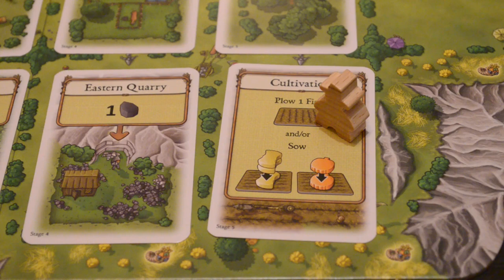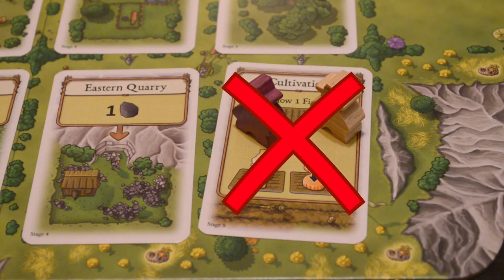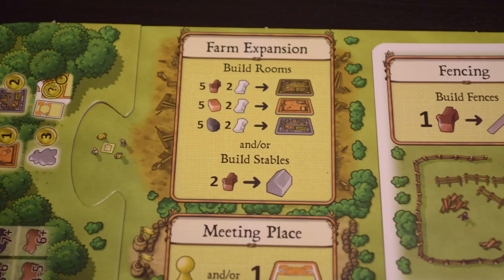Once a worker has been placed on an action space, no other players can take that action until the round is over. Here's a quick overview of each action printed on the game board — these will all be available starting in the first round. The farm expansion action allows you to build rooms. Each room costs two reed and five of either wood, clay, or stone. You can build as many rooms as you can afford whenever you take this action.